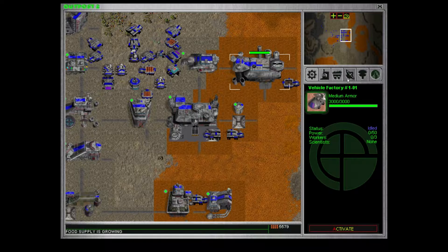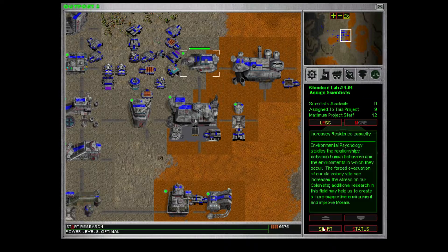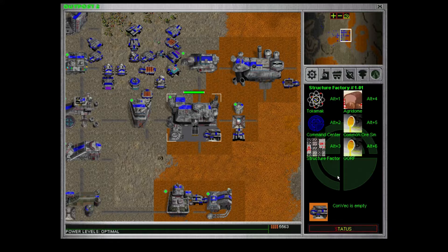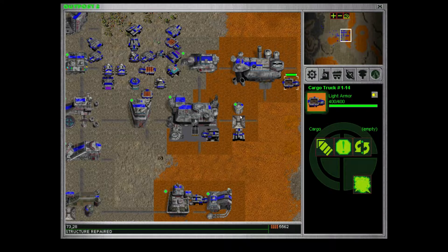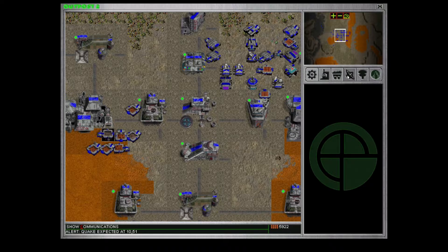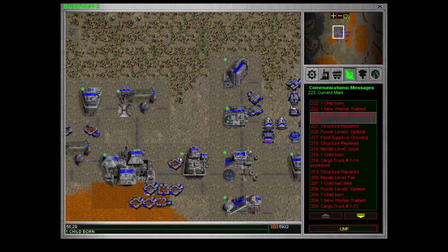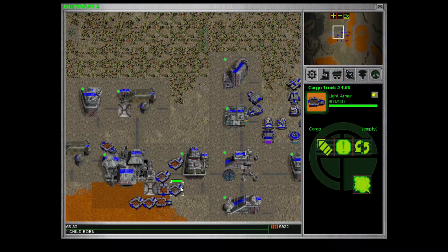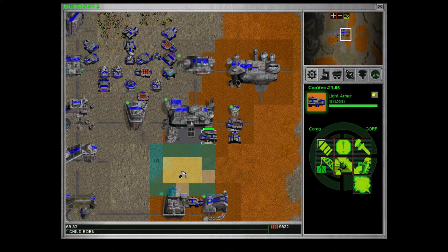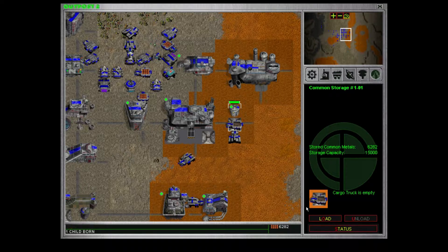I need more scientists but I don't think we have enough workers. We actually have 4 available scientists — might as well add them here. I might have trained too many scientists early on. Structure repaired. That's gonna be a bit of a problem.